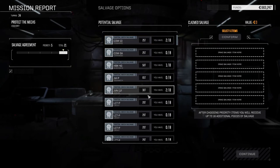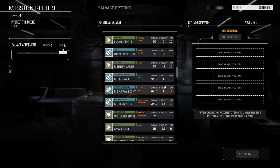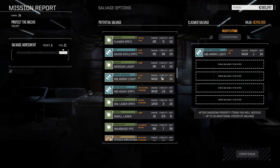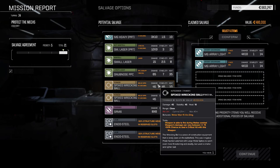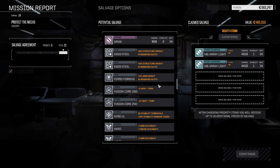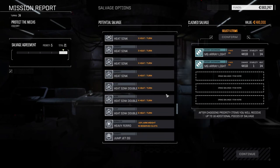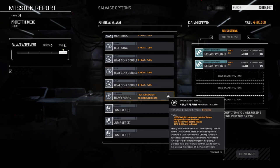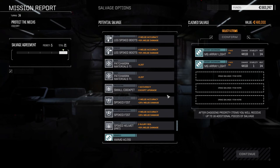It looks like there's a lot of salvage pieces here — not much for the Jagermech but we got five pieces of salvage plus a bunch of other stuff. Oh, heavy pirate machine gun — I want to take these machine gun light arrays for sure. Spike wrecking balls — they're worth like a million. Endo steel, ferro-fibrous, ultra light gyro. What else do we got down here — double heat sinks, heavy ferro.